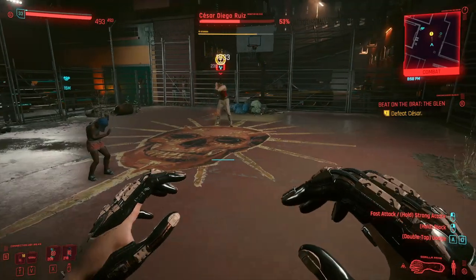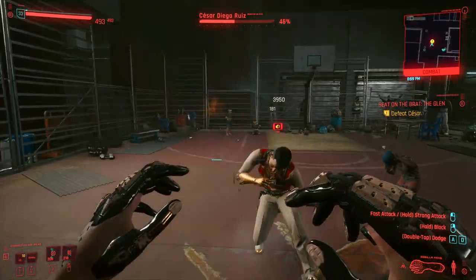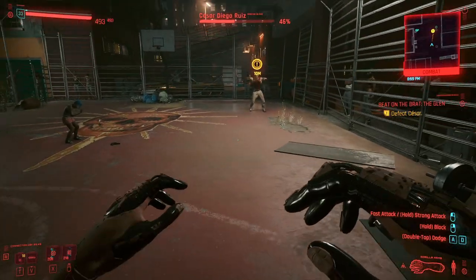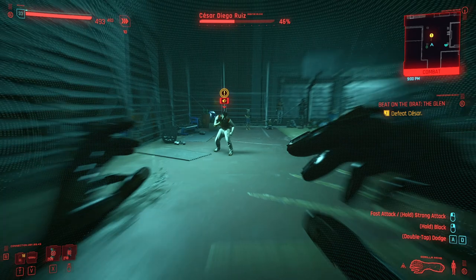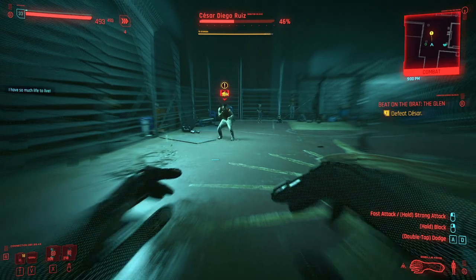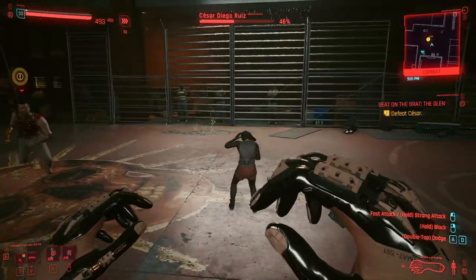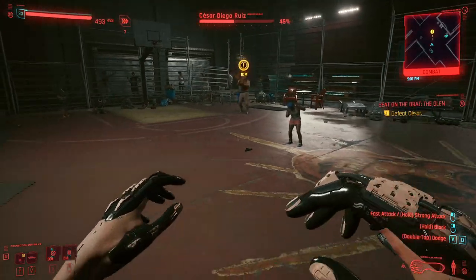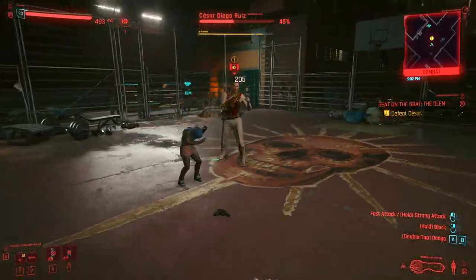You want to back off and keep distance - wait for him to charge. He does the same thing every time: he does a charge-up and then punches. He has one other move where he'll do a combo - a bunch of quick punches and then like a kick, coming running at you. If he does that, just sprint away from him. You can sprint away really easily, then get back in and punch him. That's pretty much how you beat the fight.